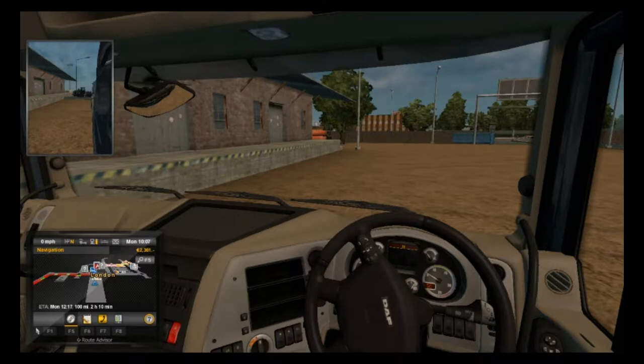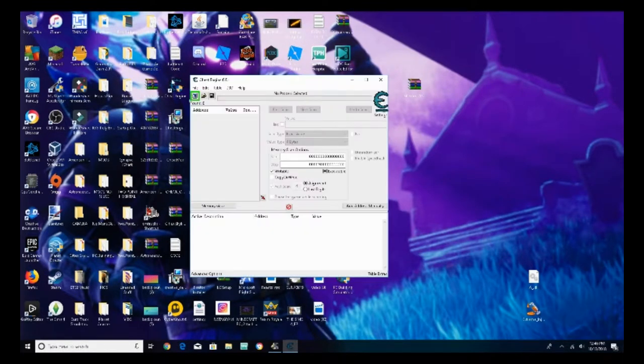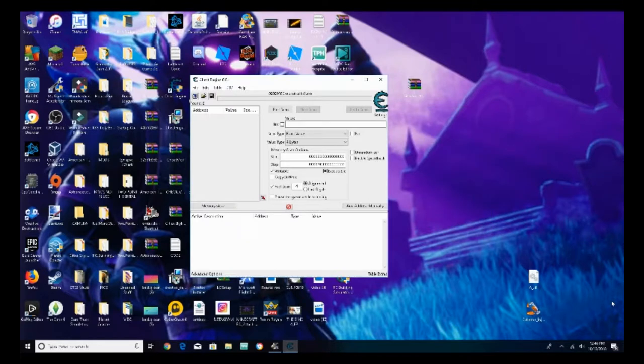Click Control-Alt-Delete — your screen will go black — then click Cancel. Now you're going to want to use Cheat Engine. Click the little computer button up at the top. When this window pops up, click Euro Truck Simulator 2 and click Open.